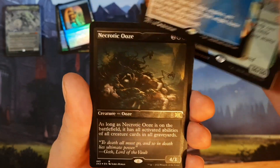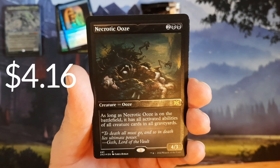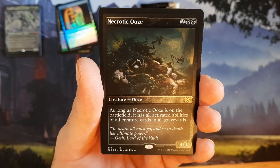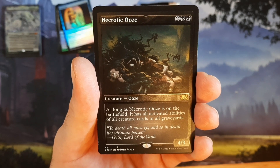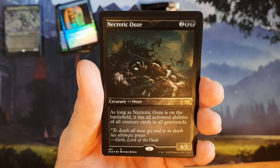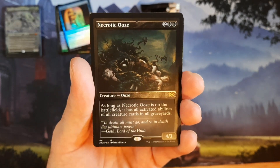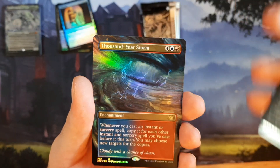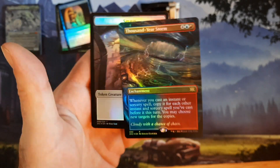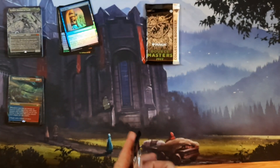The artwork on Supreme Verdict is beautiful. I always love Wrath of God but this is one of the best board clears — the biggest thing is it can't be countered. Then Necrotic Ooze, foil etched, first time seeing it. It's four mana, 4/3, and as long as it's on the battlefield it has all activated abilities of all creature cards in all graveyards — that's crazy good in Commander. Then Thousand-Year Storm borderless foil, which just looks incredible.